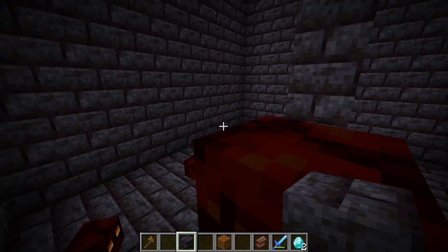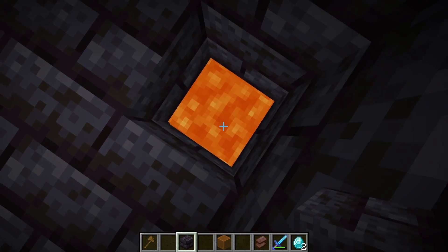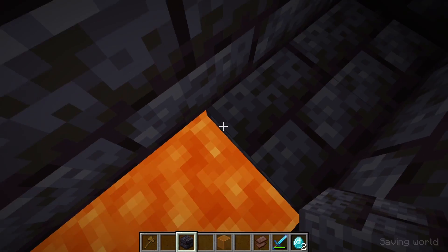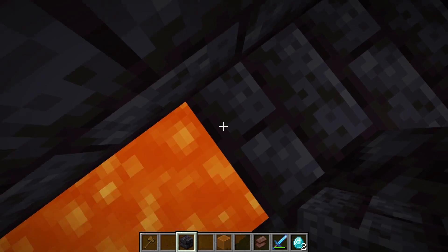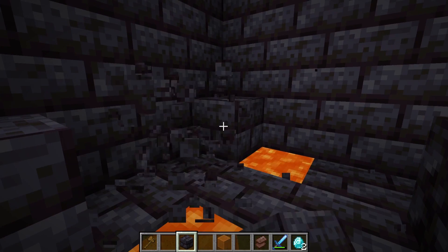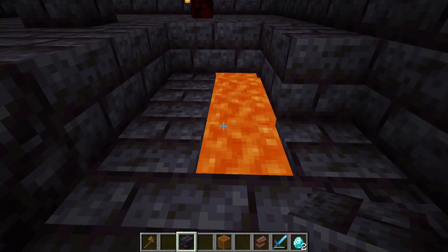Once you've set up a basic room so that all of them are stuck in here, what you're going to want to do is go down two blocks, one block at a time. Once you've done that, I will tell you guys exactly what you need to do after that to get this farm done.